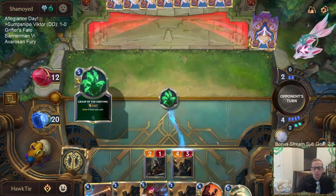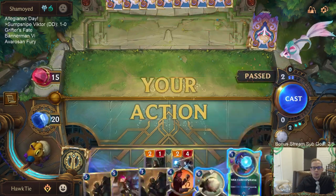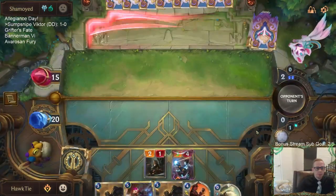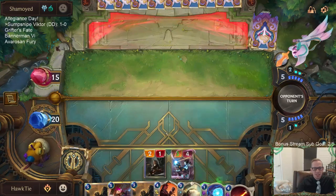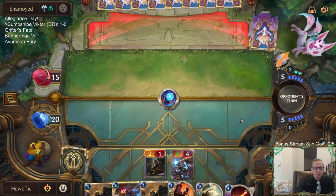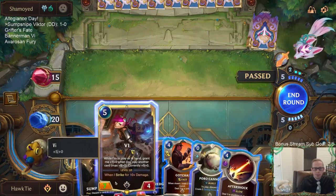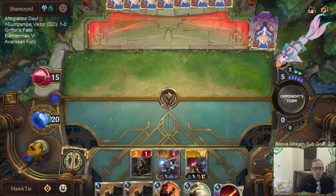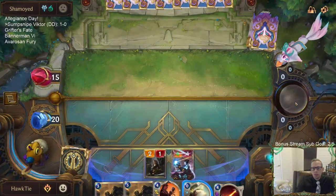Oh no, they're playing cards — that wasn't part of the plan. Why play Sump Snipe Scavenger when your Victor just always has Elusive anyway? Spell Shield. Quick Attack. Tilt Over Enforcer on the scene. There's the Vengeance — so we know they cannot Ruination next turn.